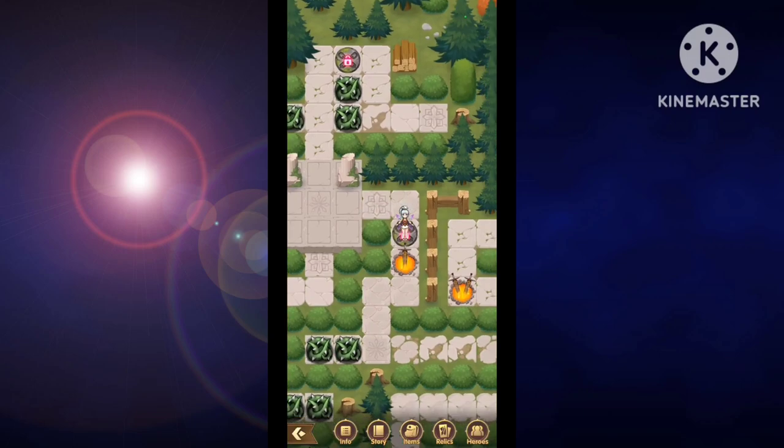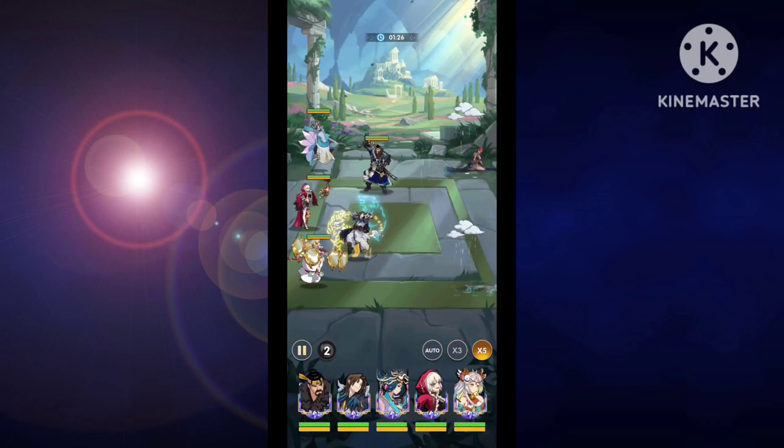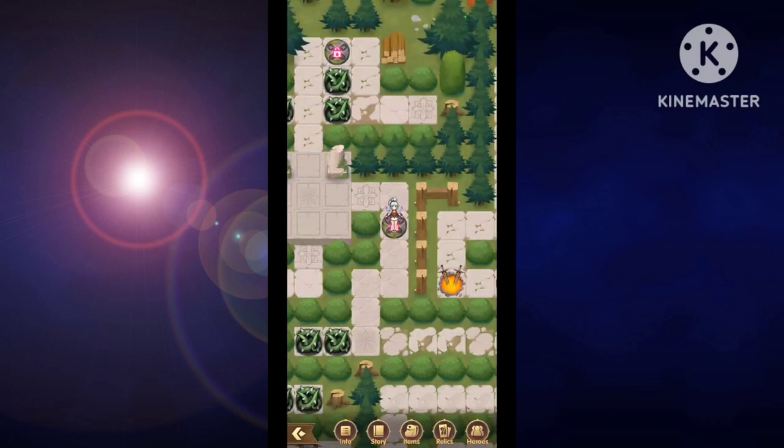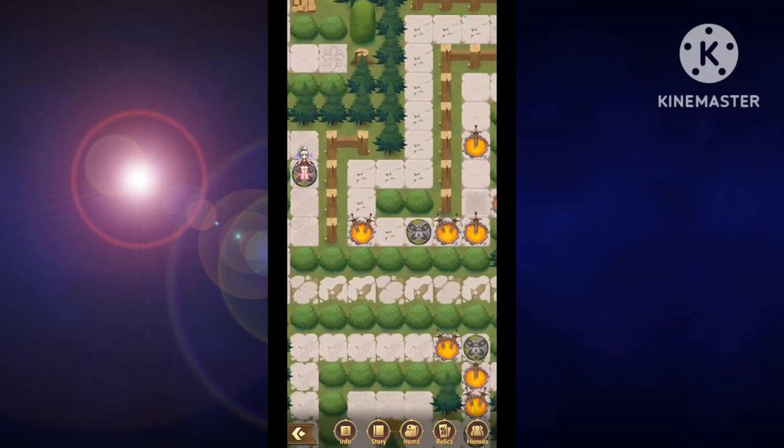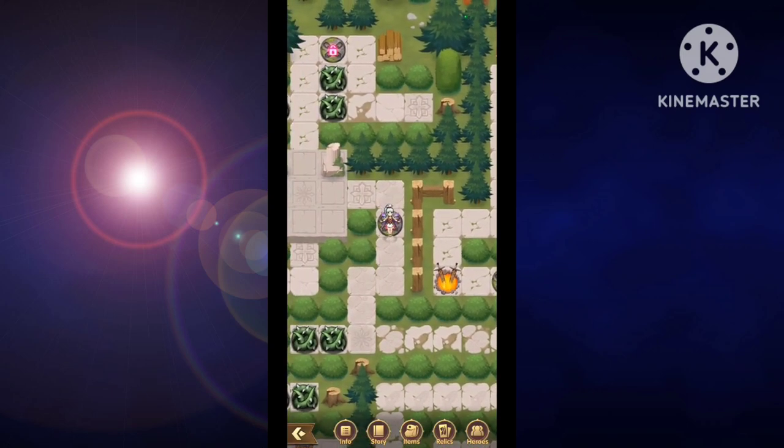Attack here after you're done so you can get access to that opened-up path. You'll notice after this fight, no thorns grow. So you keep going until you reach this area.